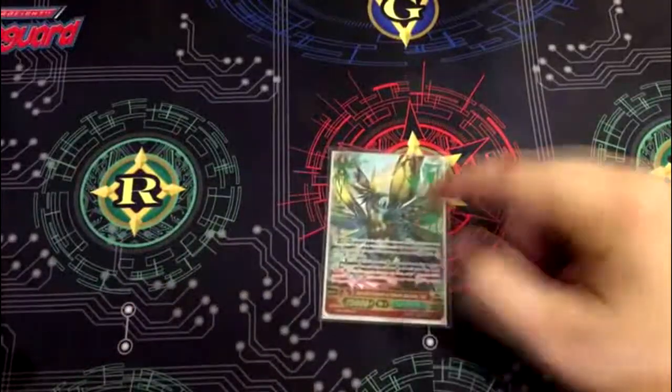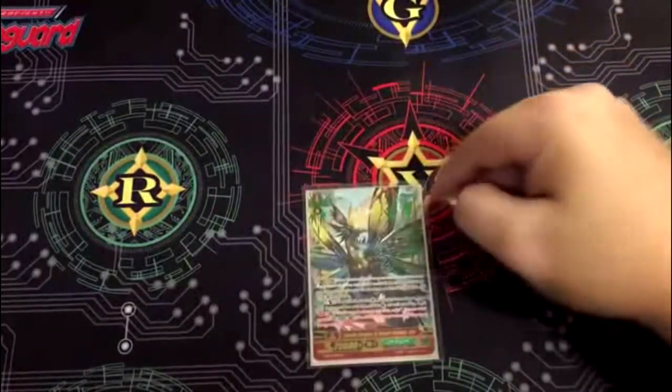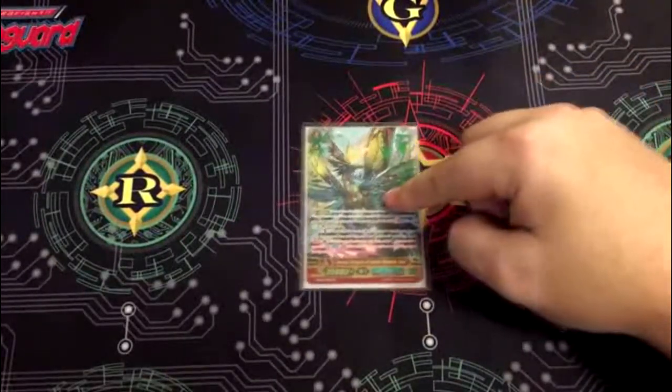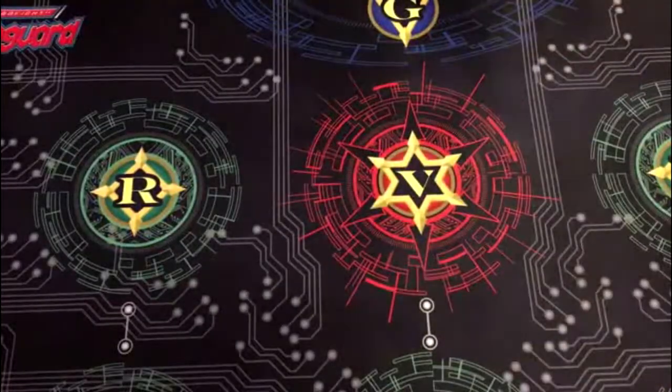Now for the G zone, of course you play the one Zoa. You're always gonna be playing one Zoa in each of the Zoo decks because it's just there — it's an option. It has potential to win you the game, or you know, you just toss it from your G zone. It's kind of just there.